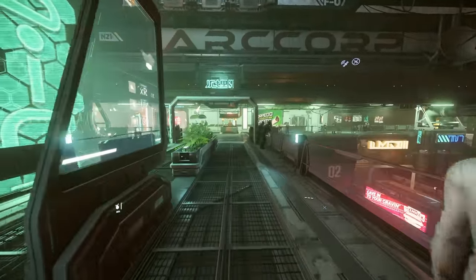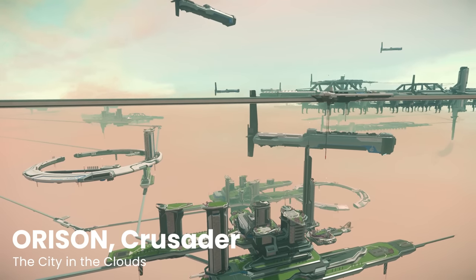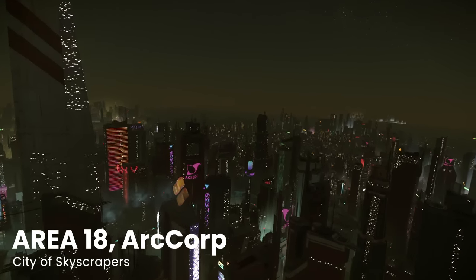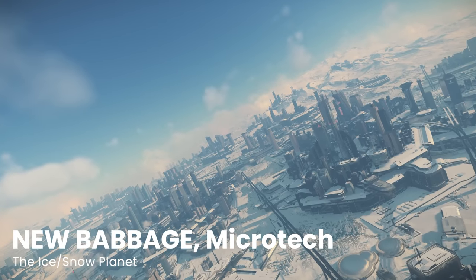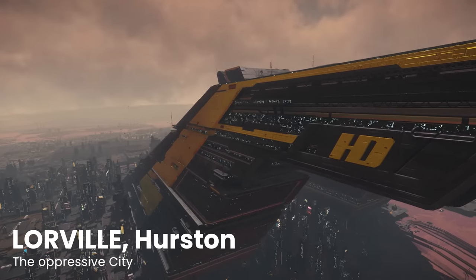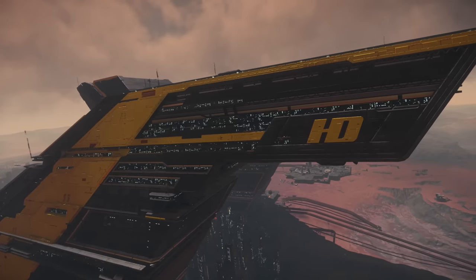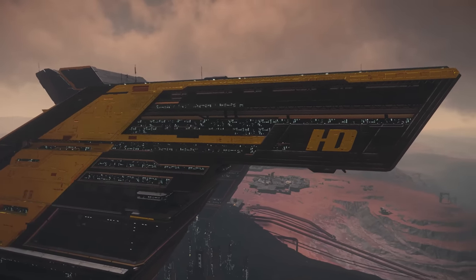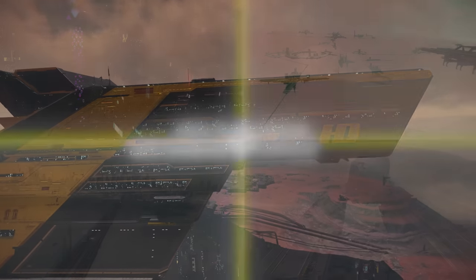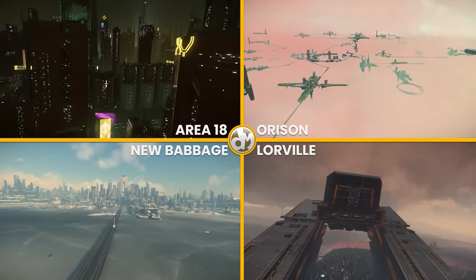The Stanton system has six major landing zones, four of which are cities: Orison, the city in the clouds, located in Crusader; Area 18, the planet covered in skyscrapers, located on ArcCorp; New Babbage, Star Citizen's interpretation of Hoth from Star Wars, located on Microtech; and finally Lorville, the oppressive city, located on Hurston. CIG is expanding Lorville by nearly double, and we should see the new and improved city a little further beyond 3.18.